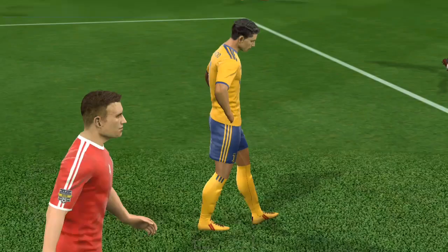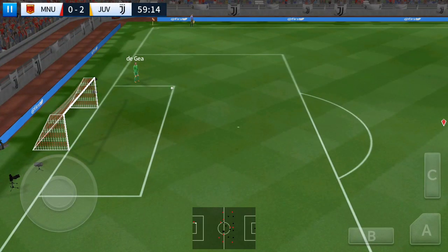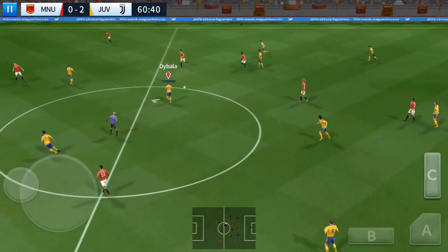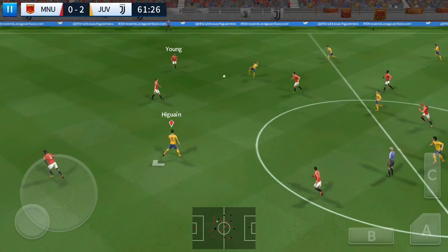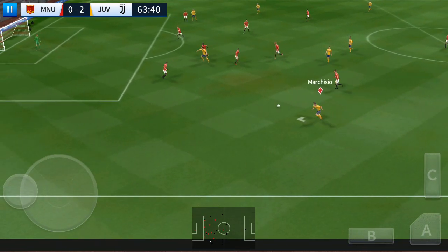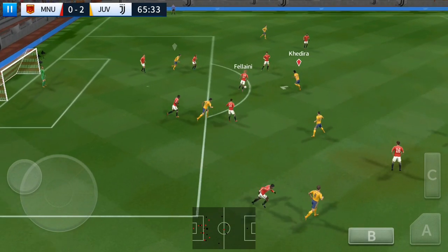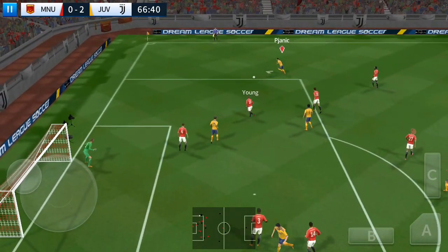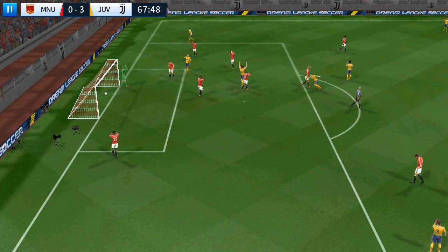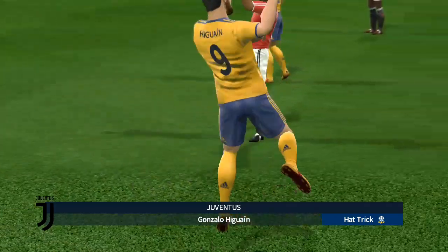Good effort — oh, that was a real chance. Time for some fresh legs maybe, the players are warming up. Higuaín — good interception. Marchisio with the ball, looking for the striker. That's nicely played. Not a good decision there, this could cost his team. Can anyone get onto it — well, he's going. Great finish! He came at an awkward height but the player managed to connect well and put the ball in the back of the net.